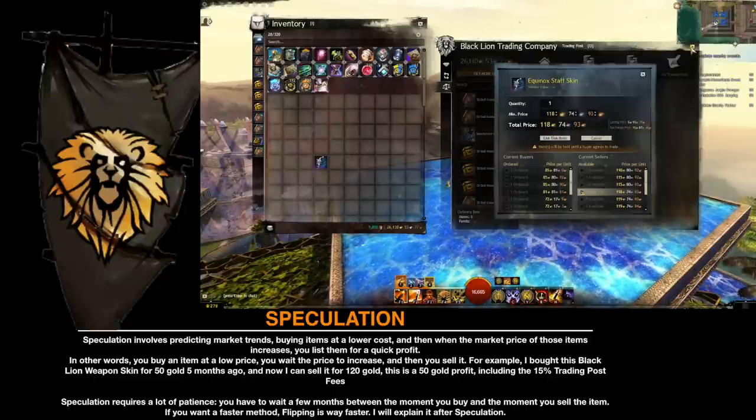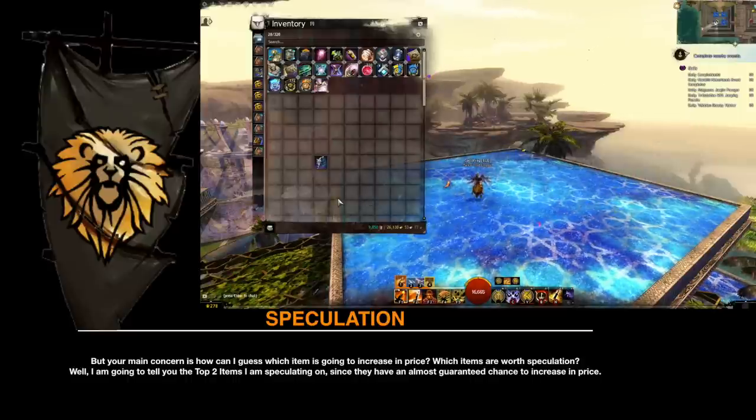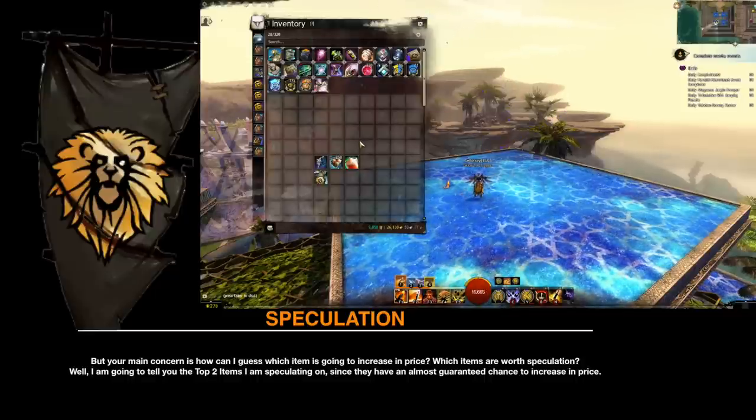Speculation requires a lot of patience. You have to wait a few months between the moment you buy and the moment you sell the item. If you want a faster method, flipping is way faster — I will explain it after. But your main concern is: how can I guess which item is going to increase in price? Which items are worth speculating on?